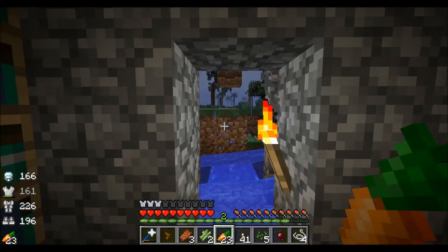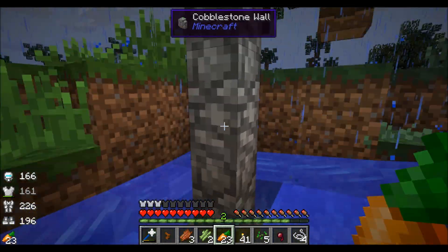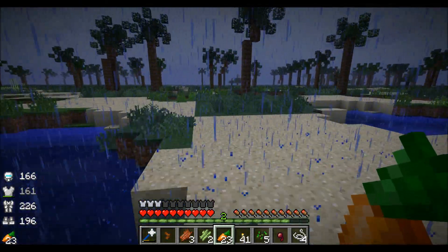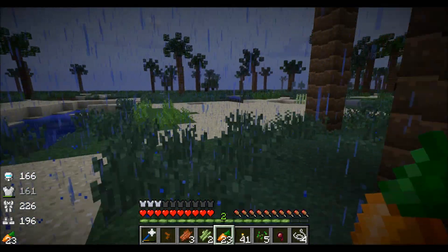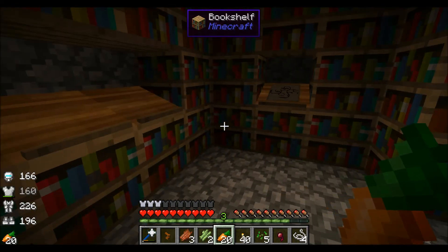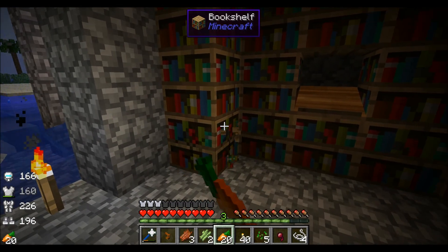We're going to keep on searching this place, maybe show a few libraries, and then we'll jump over to the overworld and do something else. I'm just going to mark down these coordinates and we're going to do a little bit of exploring. I found a bromeliad! So me and Justin went our separate ways and I found another library — we got some lavender field biome, wetland biome.